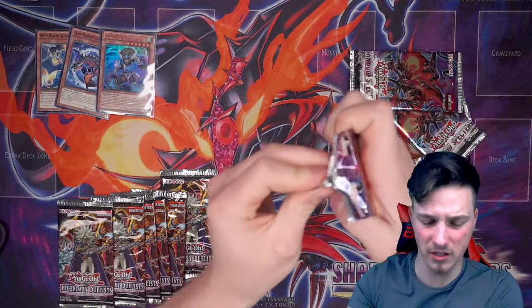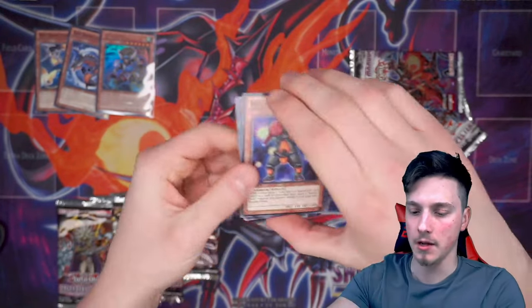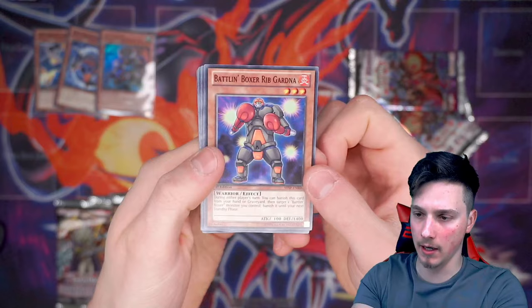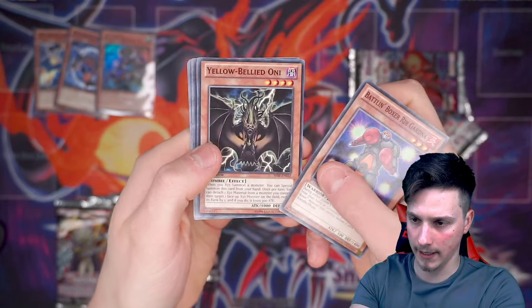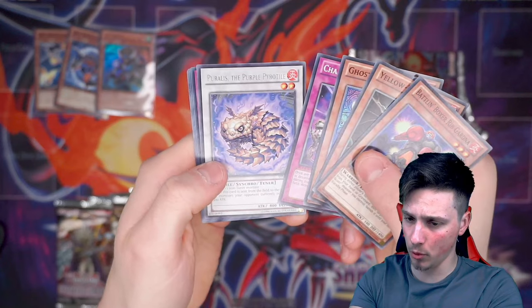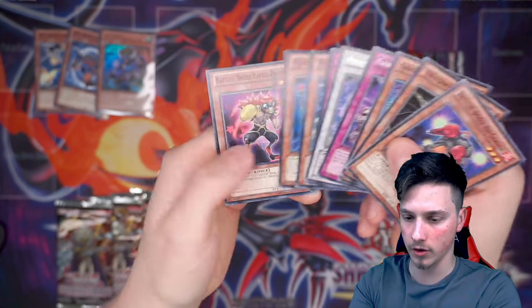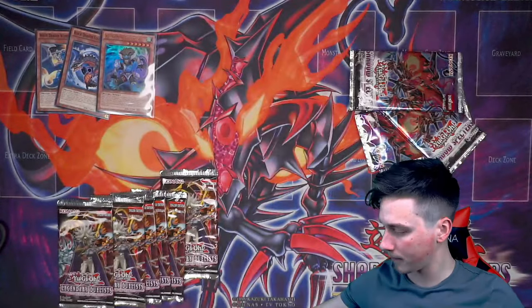A Psychic Tuner with six monsters, six stars — Level 6, very weird. Battling Boxer Rib Gardener. Yellow-Bellied Oni. Ghost Trick Spectre. Chain Ignition. And a Puralis, the Purple Prototile. Just a rare out of that pack.